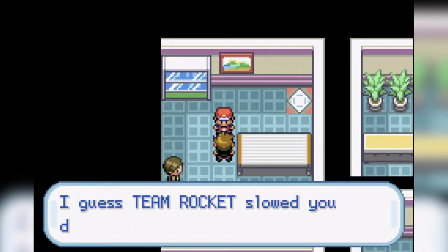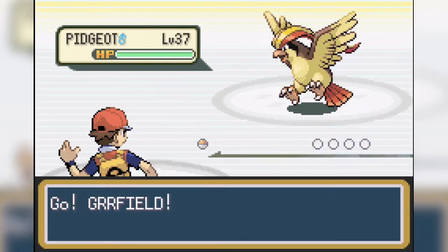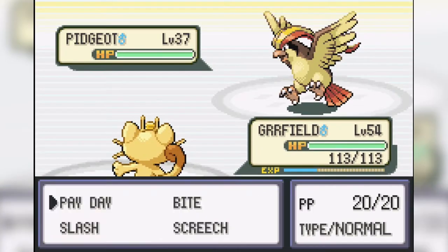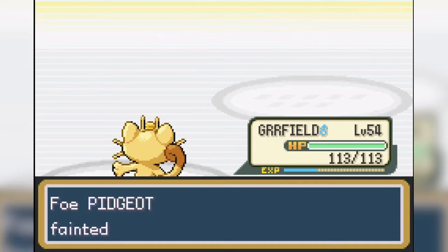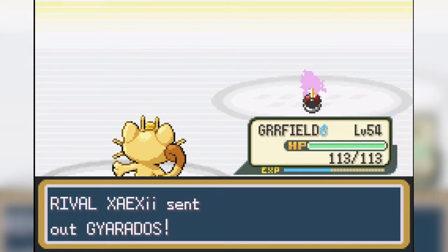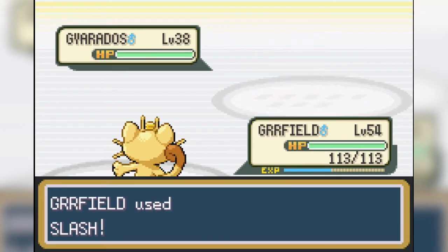Now this battle was the one that almost made me lose my insanity. This took me over 200 tries to beat, and I was ready to quit YouTube and move to Fiji, but I stuck with it. This is perhaps the luckiest run I got. Even his first two Pokemon were a problem. Pidgeot has the move Feather Dance, which lowers our attack by two stages — this is basically a run ender whenever it happens. This time, we manage to get a crit and take Pidgeot out in one hit.